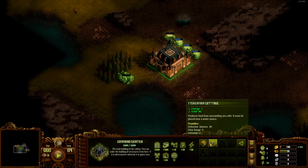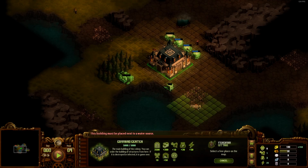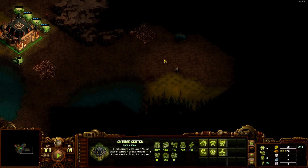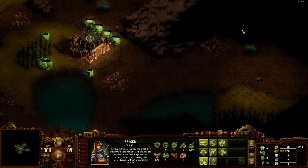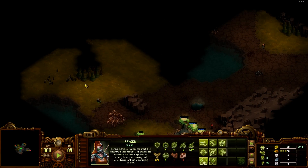There we go - get a fisherman's cottage. They give a good amount of food. Add a hunter's cottage. There we go. As soon as they are ready - okay, we have more zombies. This time around we don't have too big an area to look around.